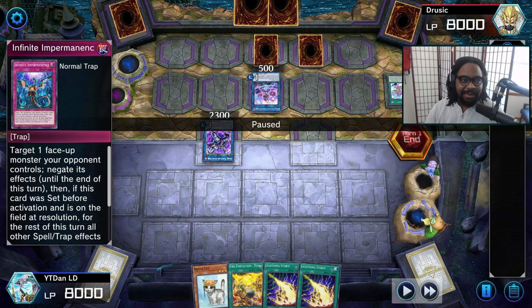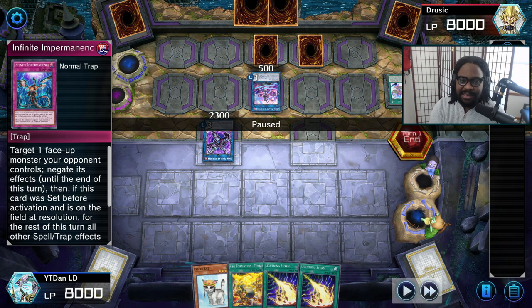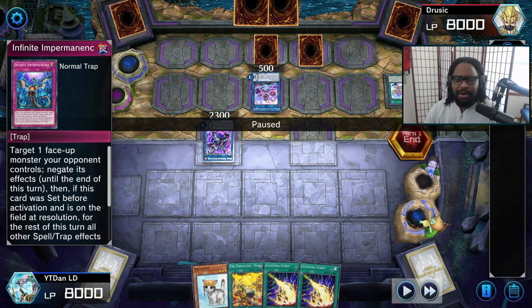In the event I had an Effect Veiler, this wouldn't have done the same thing. But Infinite Impermanence definitely did a whole lot more in this situation and literally ended his turn with that move.